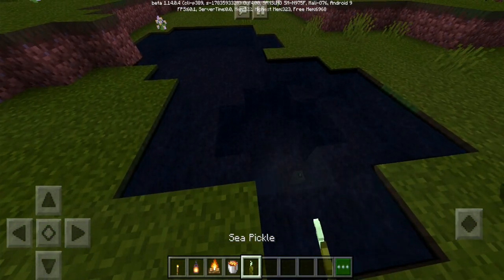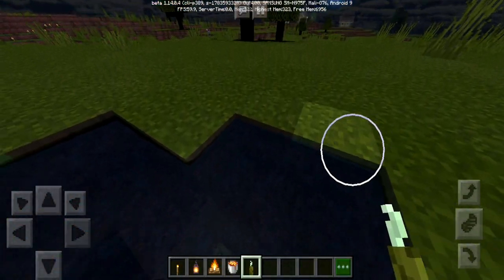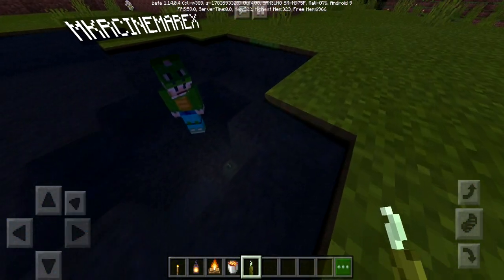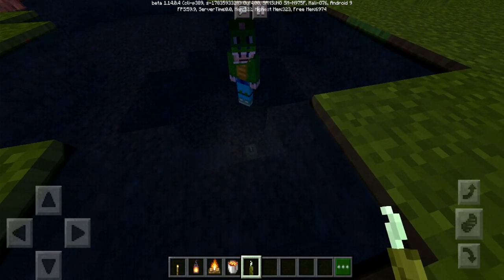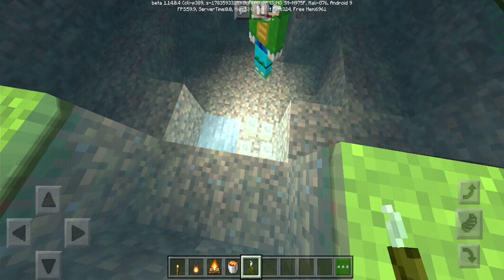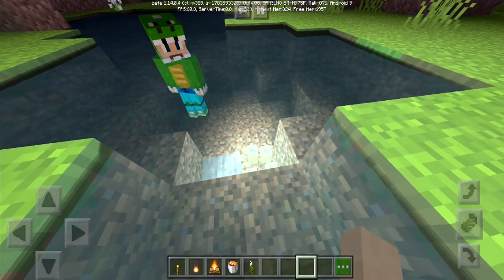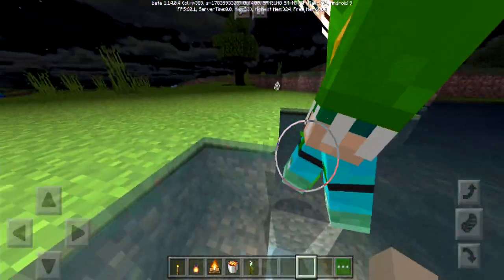First of all we're gonna take a look at the sea pickle. It does make a little bit of a light effect — it's more of a white effect in this shader pack, which looks really nice. And by putting more sea pickles in the same place it makes it even brighter. I didn't know that — comment down below if you guys knew that. That is really bright — I need to do that in my survival world!